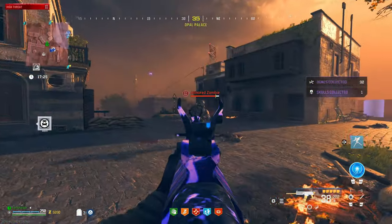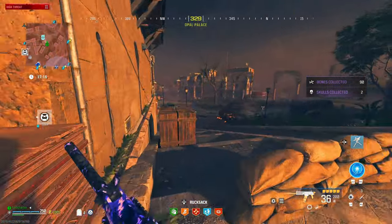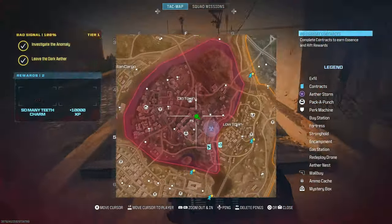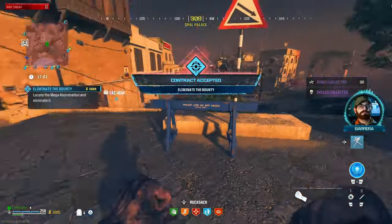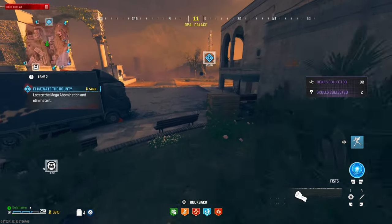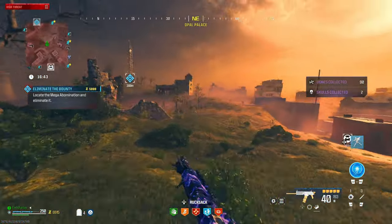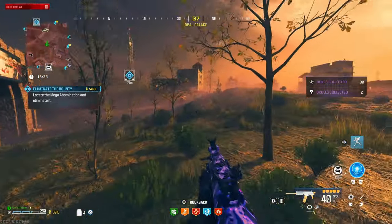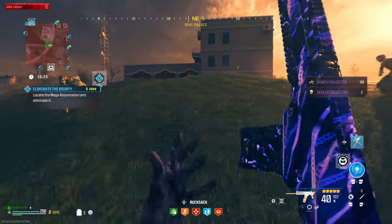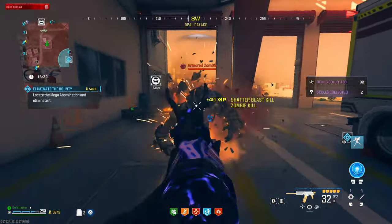One-shot a zombie because of the shatter blast. Three shots to an armored — not crazy, but potentially we could get a bounty. There's a mega abomination — that's huge if we can get it. Kind of a good thing there's so many people in this zone — almost no zombies, the aggro is spread out. We found the mega abomination. This seems like a new location, never fought it in this area before. I think the shatter blast is going to be huge here.